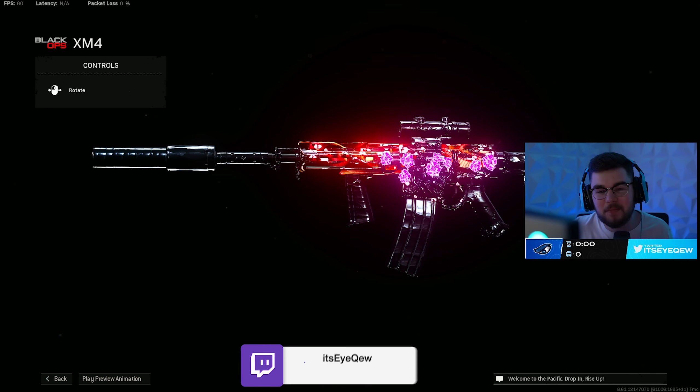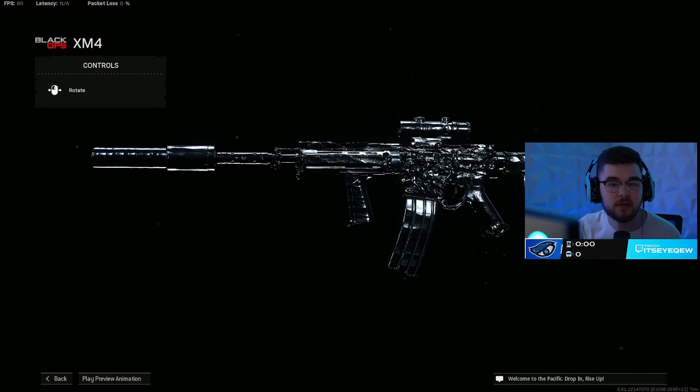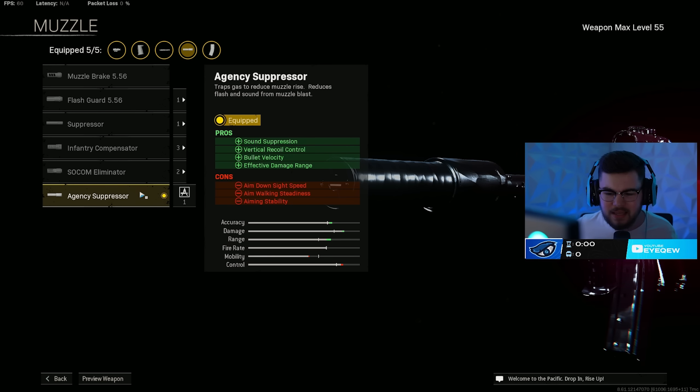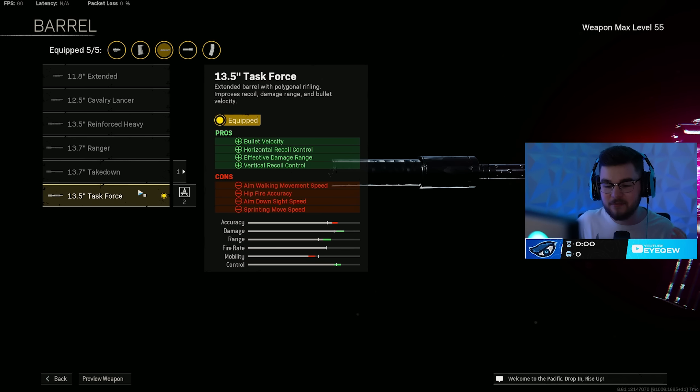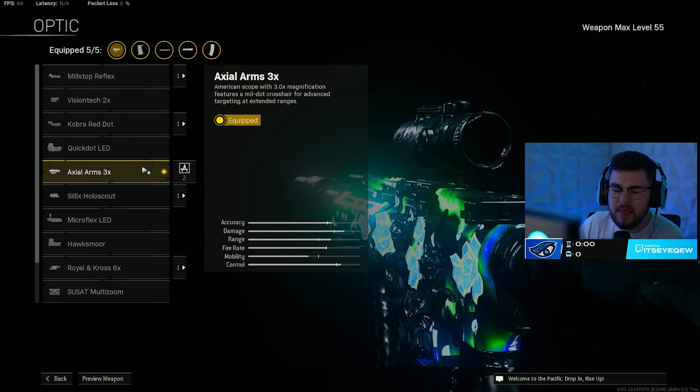Loadout number five is the XM4 — I just posted a full in-depth video yesterday. It's absolutely disgusting and still kills incredibly fast, which honestly caught me off guard. The Agency Suppressor is very essential on these Cold War weapons — just like the MX Silencer or Monolithic — giving vertical recoil control, sound suppression, bolt velocity, and damage range. The 13.5-inch Task Force barrel gives even more bolt velocity, horizontal and vertical recoil control, and damage range.